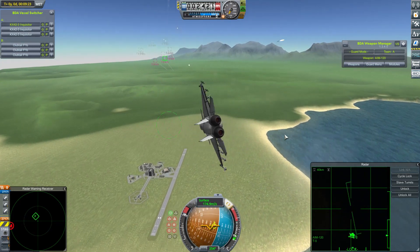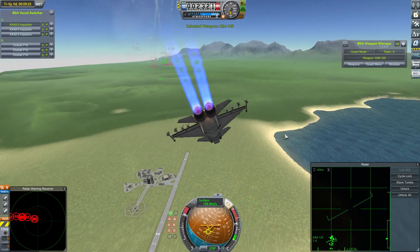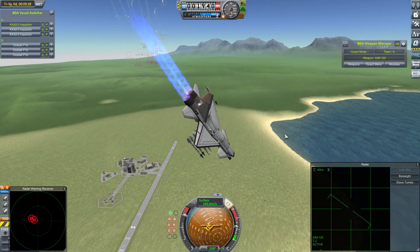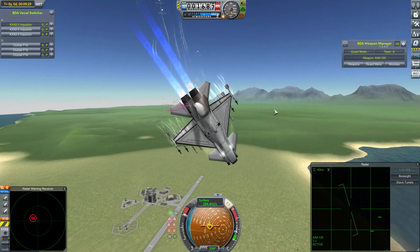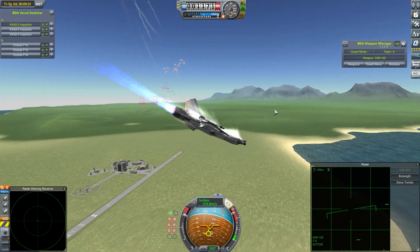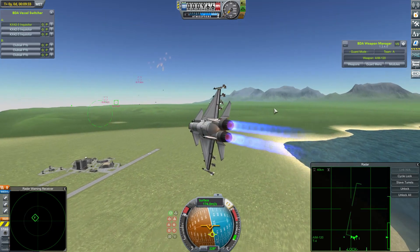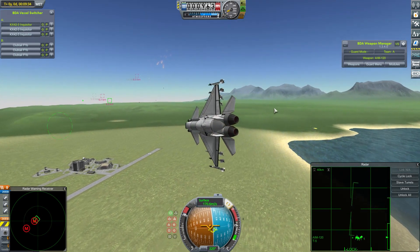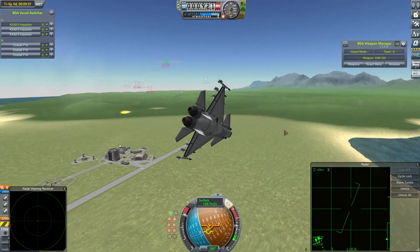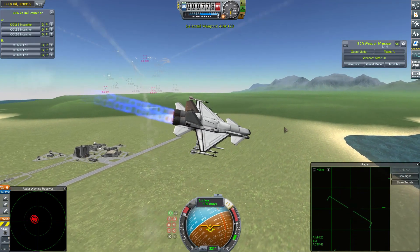I know it sounds a bit weird to sort of hope that my own craft gets shredded, but it's Galaites — you want to see them shredding some craft, so however that needs to be done. The Inquisitors are breaking low. Another drone in the competition. Drones have been very popular, with some suggestion they are a little overpowered just by the natural weight saving you gain, which is one of the reasons they won't be allowed in the next season of Fight a Subscriber. But they're allowed in this season and doing very well. More missiles going back and forth.